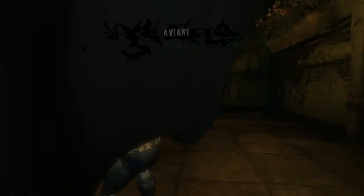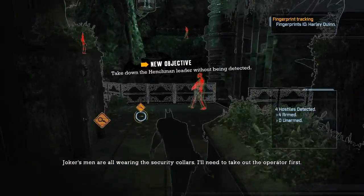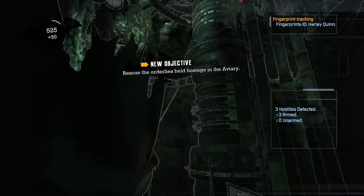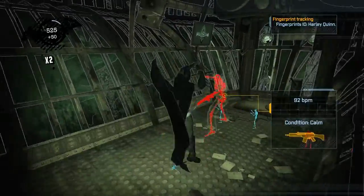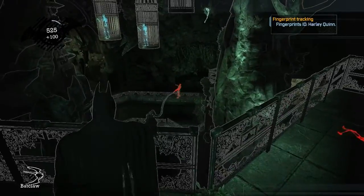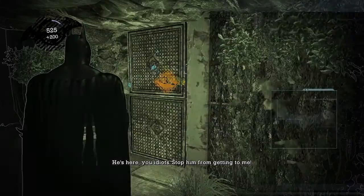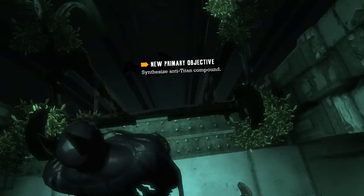Now the less risky way: it's basically the same thing, you just don't take out that second guy. You just do that, and then throw a Batarang at this guy, have him knock down, and then knock him again.